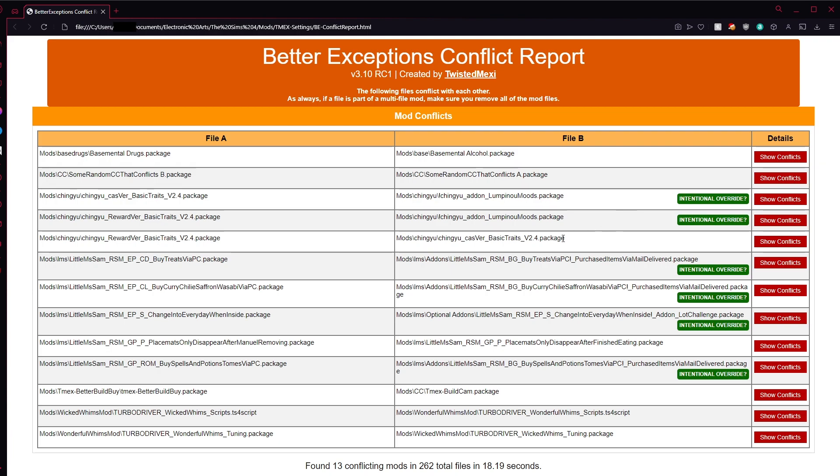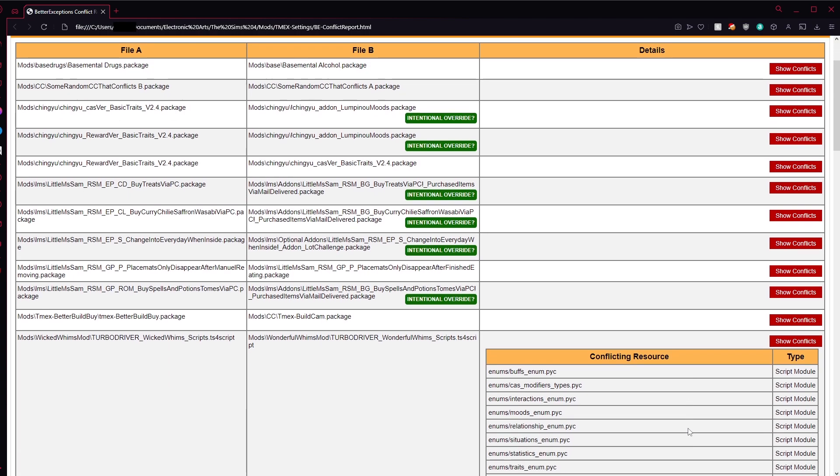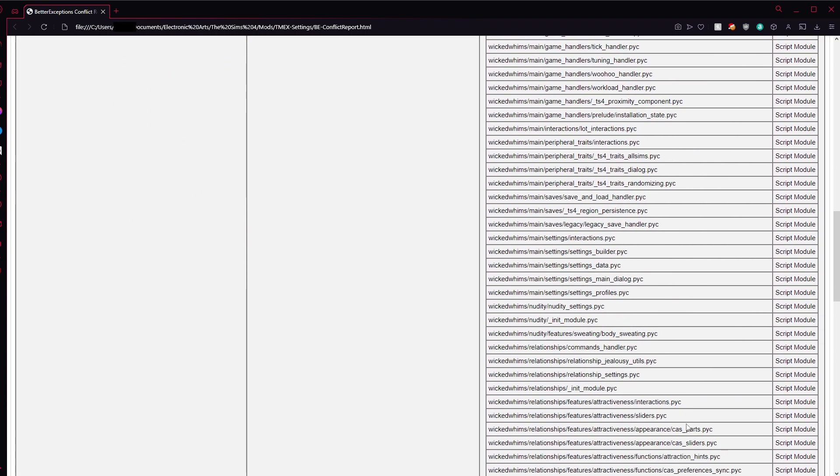Another consideration I've taken into account is that TS4 script files are actually read, then broken down and compared by module to any other script mods, instead of all TS4 script files just being flagged as an invalid file. This means if you were to put two similar mods in, like Wonderful Whims and Wicked Whims, the script file would show as a conflict properly on the report.